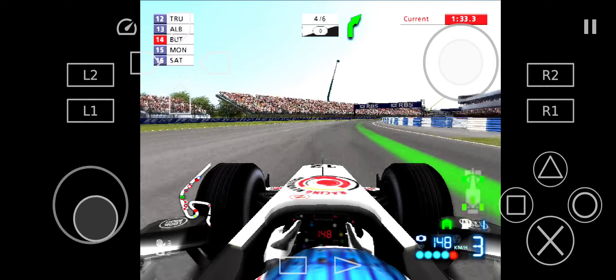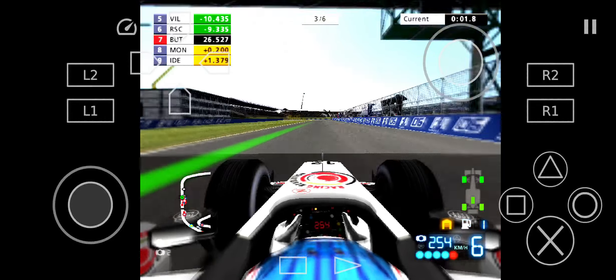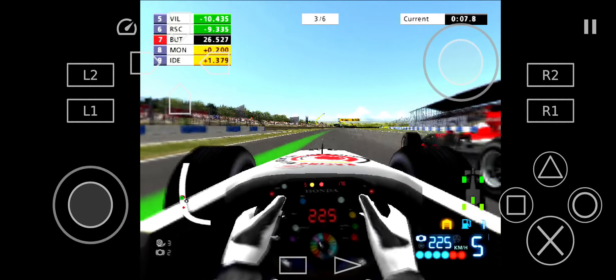The rubber on your tyres is starting to get worn and this will affect the levels of grip you're getting. Superb driving — you're moving up the field well. You've been watching the fuel gauge? Well, it reads empty, so get in on this lap to refuel.